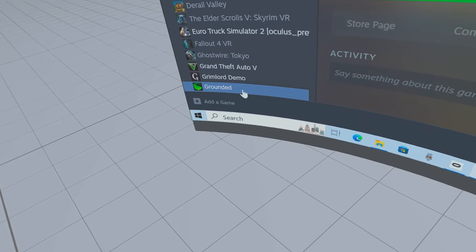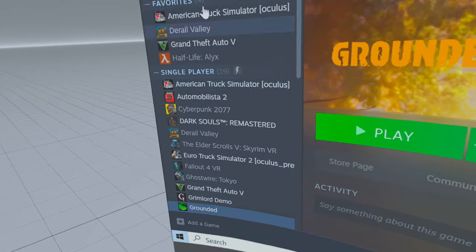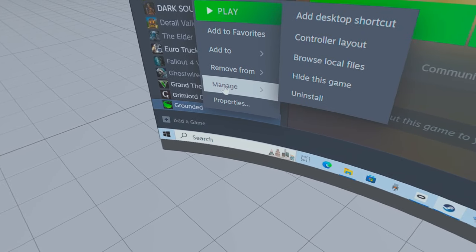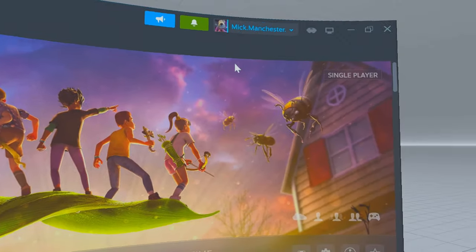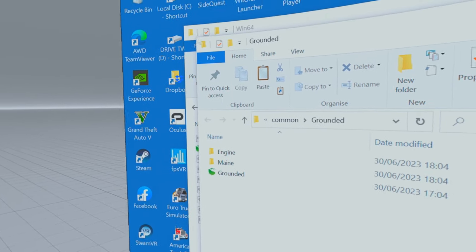Let me show you how to install this mod. Download the mod first, then go to Grounded, highlight it, right click, scroll to manage, then scroll to browse local files. I'll close this down so we can see — there it is, that's local files.